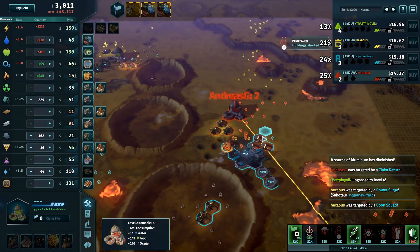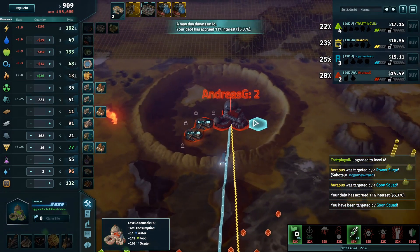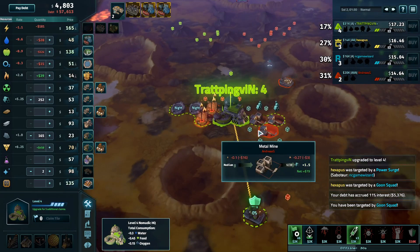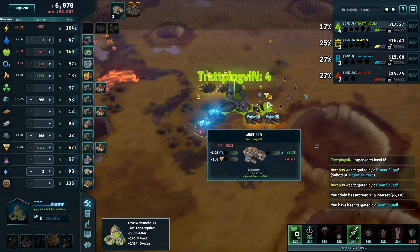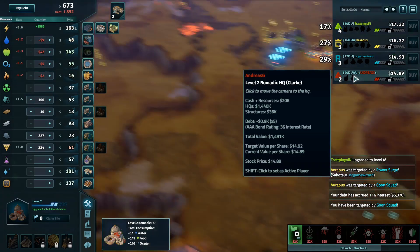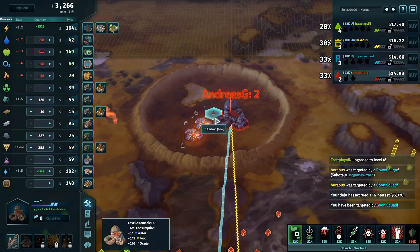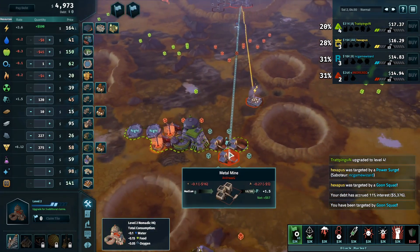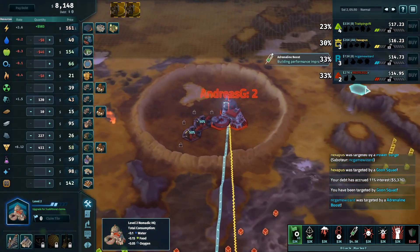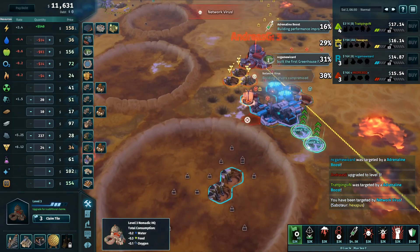We can see right now the difference experience playing Nomad has between Trat and Andreas. Trat with a little bit better founding than Andreas — Andreas went for carbon instead of aluminum, so Trat is leading the pack in HQ upgrades. Andreas is going for maybe a more long-term play with a bunch of carbon. Unfortunately carbon is not very high, so he's shipping medium aluminum and hence his upgrades have stalled out. Andreas is going into double geos and making power money, so he might be able to come back.